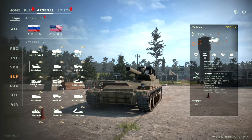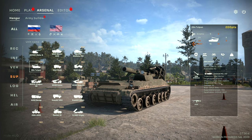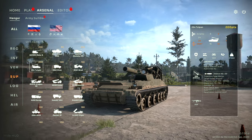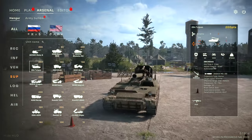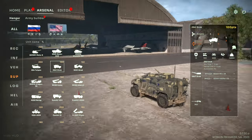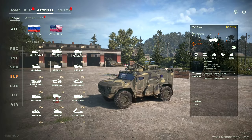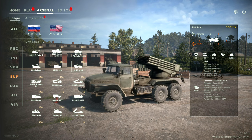The 2S4 Tyulpan is a massive 240mm mortar that fires up to 20 rounds at 22 damage — that's going to hurt. The 2S41 Drok is an armored car with an 82mm mortar with 3,000 meter range and 12 smoke rounds — a nice fast, mobile mortar. The classic Grad launcher fires 122mm HE rockets at a range of 15,000 meters.